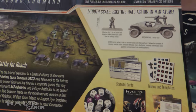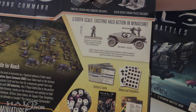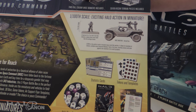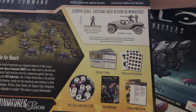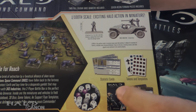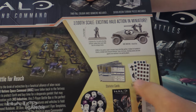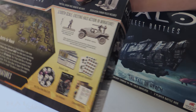You can see you get the basic rulebook, commander cards — no named characters this time, I'm sad to say. But they have said, if you saw my Gen Con video, that they have plans to add that kind of stuff later on. There's a bunch of tokens, statistic cards, and Halo dice — most of which you'll actually recognize if you've played Fleet Battles at all.